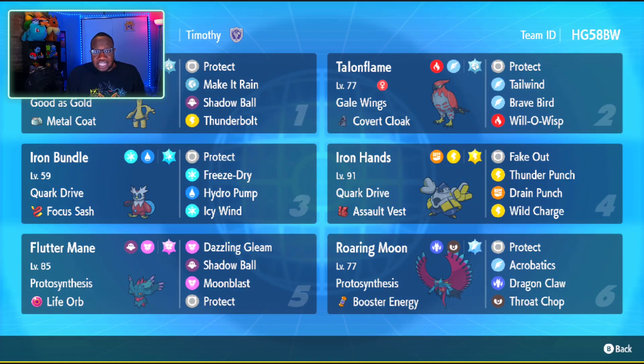Fluttermane — that name is hard to say — can pick up the chaos with Dazzling Gleam, Shadow Ball, or Moonblast. Roaring Moon is a physical attacker on this team, and it has Acrobatics, Dragon Claw, and Throat Chop with the Flying Tera type. With Roaring Moon, whenever you bring it, you probably want to Terastalize it because it has a Flying Tera type, and that means its Acrobatics, once you consume the Booster Energy, do tons of damage. Last but not least, you have Iron Hands, who is just a damage sponge. Iron Hands is very, very bulky in this format — very few things can actually pick up the KO on it. Iron Hands also gives you Fake Out support, as well as Drain Punch for recovery, and Thunder Punch and Wild Charge for damage output.